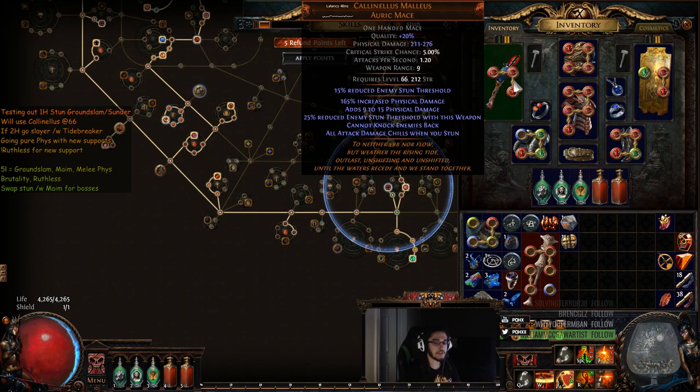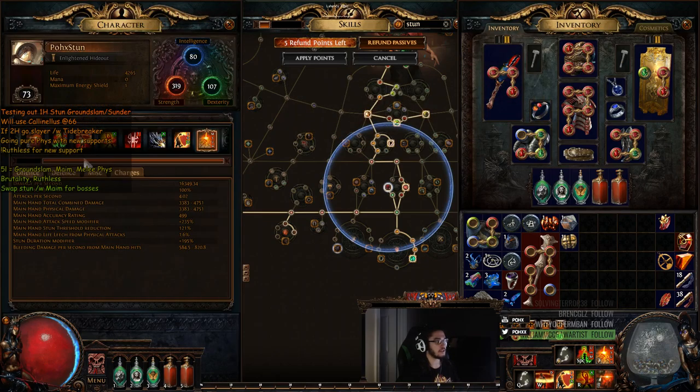I believe stun hits diminishing returns at about 75% stun threshold — I can't confirm this, this is what people told me. After 75%, it basically gets harder to allocate further reductions. That's pretty much what diminishing returns is. You guys can look that up if you're curious. Just to show you guys the Ground Slam tooltip — you can see my stun threshold slash duration reduction there if you're curious.